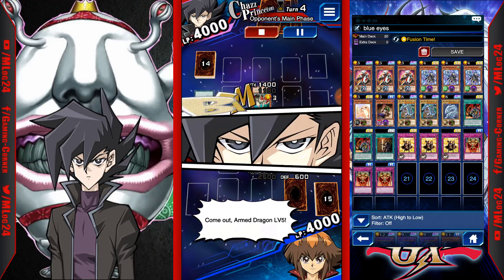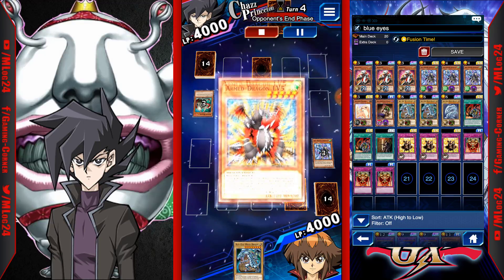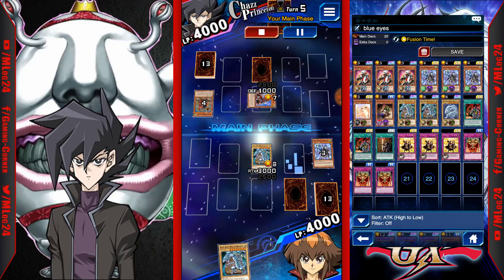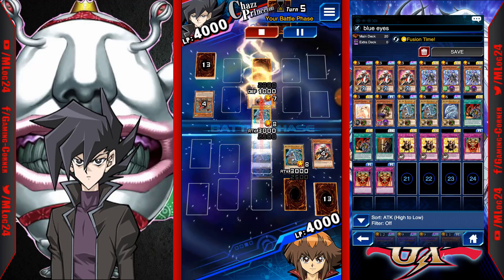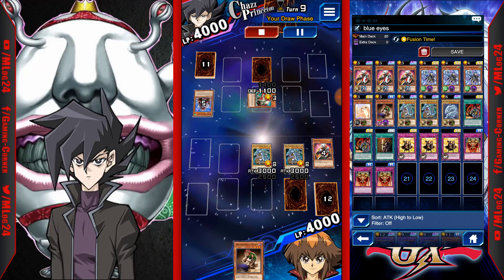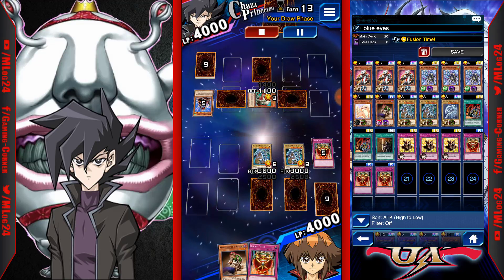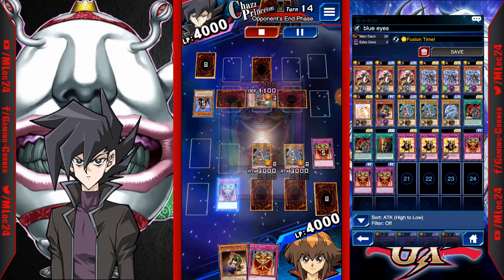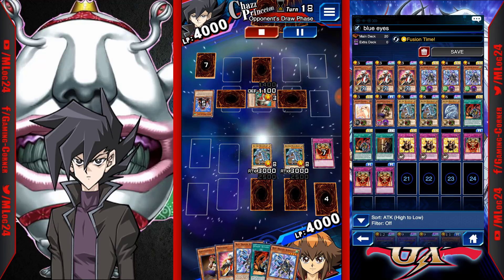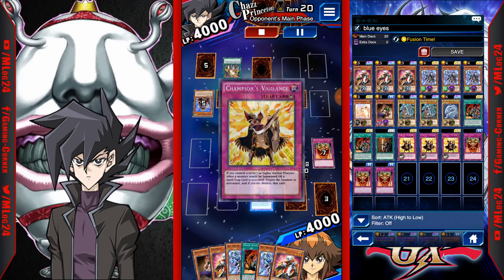I also tried the Silent Magician Level 8 deck — also super inconsistent for farming, don't suggest it. You might win maybe half your games, but it's not as consistent as the Blue-Eyes deck. Some people also suggested using Horus, but same thing — skip those decks and go straight to Blue-Eyes. A lot of people are hyping those decks and some YouTubers say they work, but in my opinion they're super bad and won't get you anywhere near as high duel assessments.